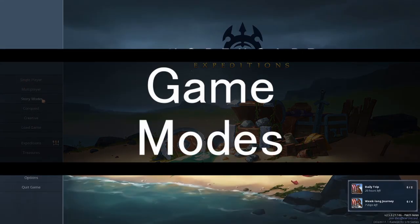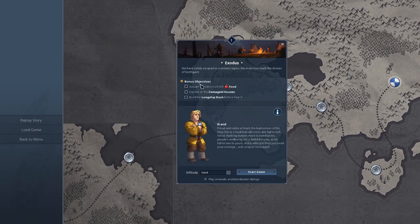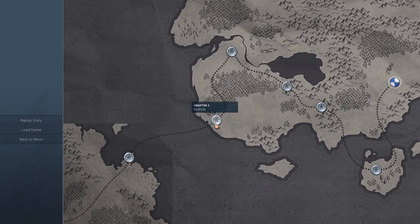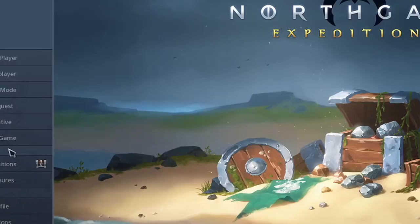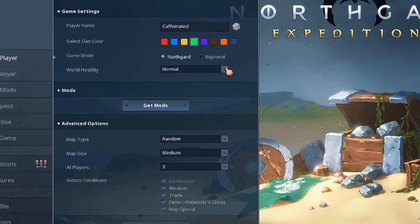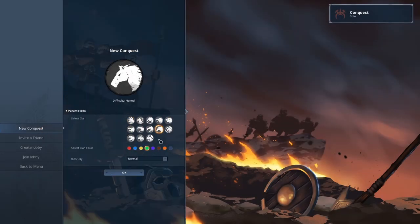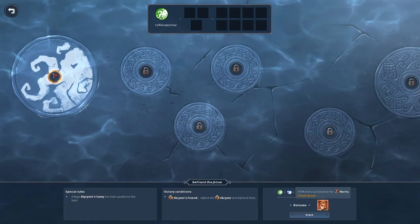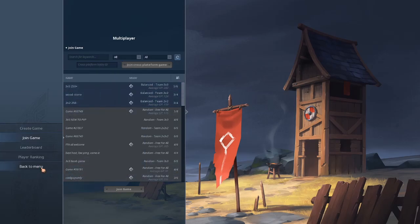Northgard offers a host of game modes. Story mode is the main campaign, following Rigg's saga — a tale of revenge — letting you experience each clan across 11 missions. Single player lets you play against AI on randomly generated maps with your choice of clan. For more challenging gameplay, try Ragnarok, which adds special rules and more dynamic events. Conquest is a newer game mode where you choose a clan and play through a series of set and randomly generated battles with specialty win conditions and bonuses. Lastly, multiplayer supports 2v2, free for all, 3v3, or 2v2v2 against real players.